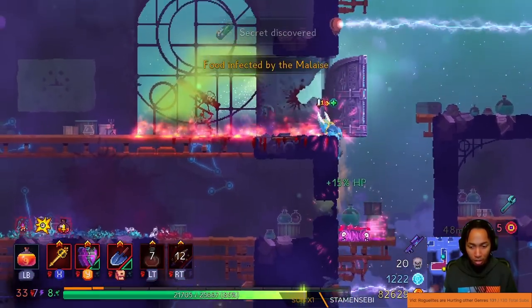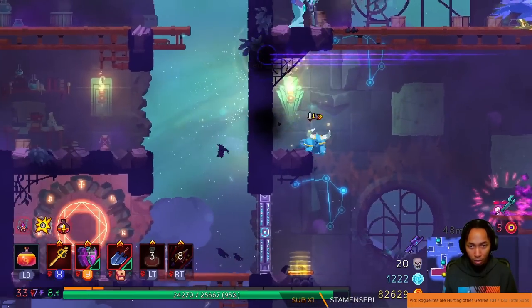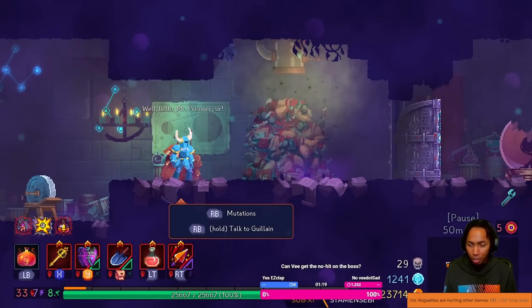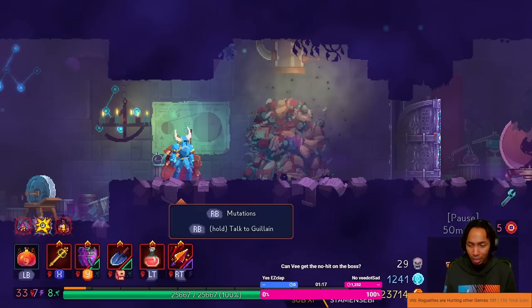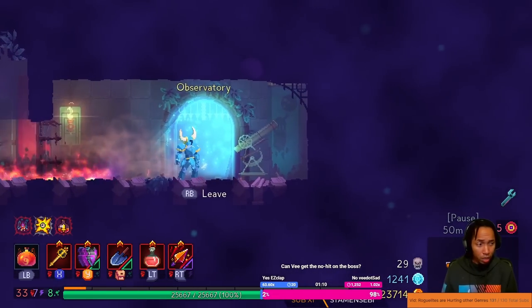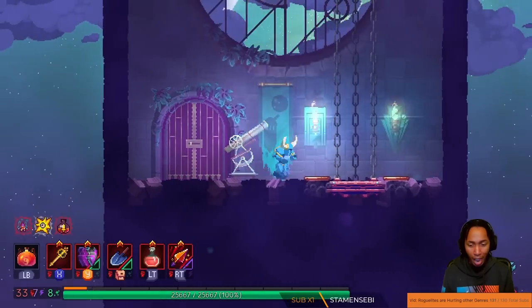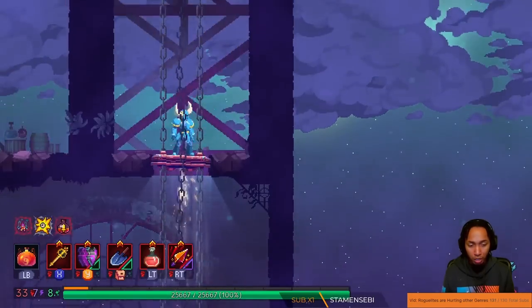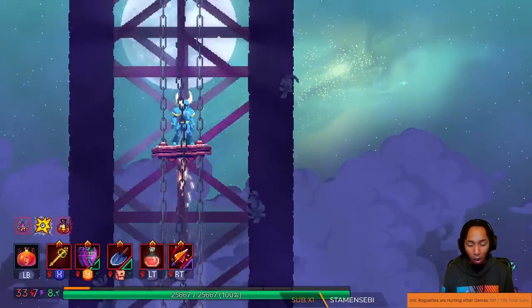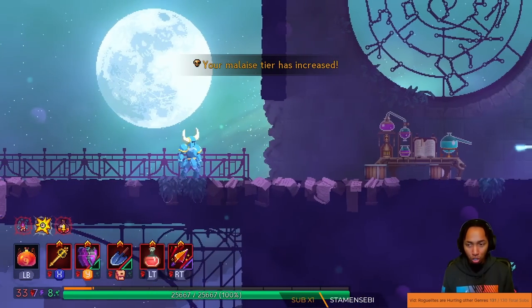There we go. Alright, we did it. Vengeance stays, Tainted Flask can stay. Instincto stays. Seems okay. This, I think, is going to suck. I don't think there's a world where we can actually do well versus this boss — not to say it's a hard fight, just this weapon doesn't have high DPS. So we can stall all day.